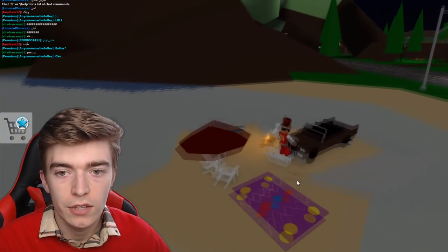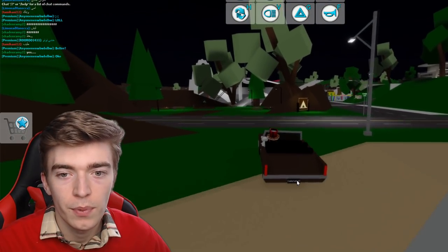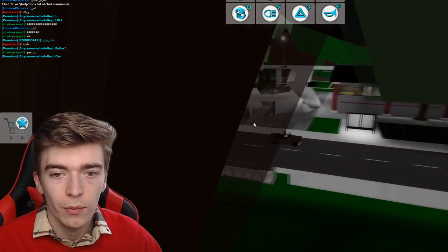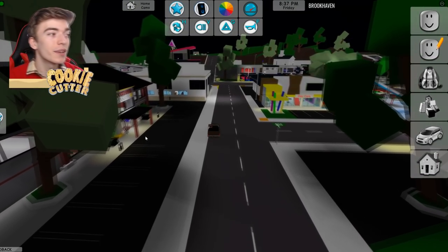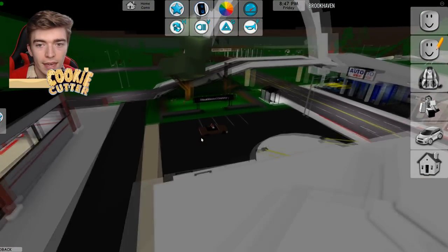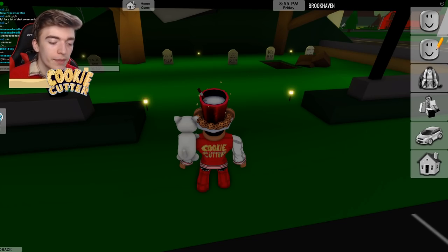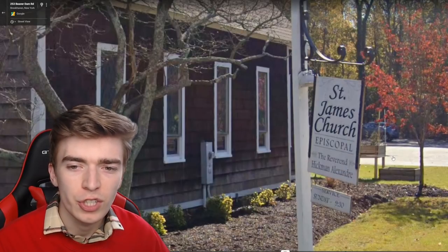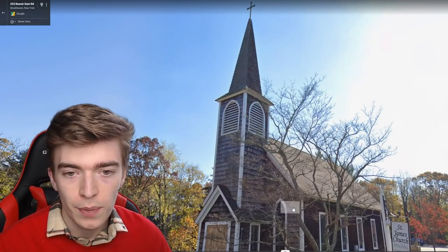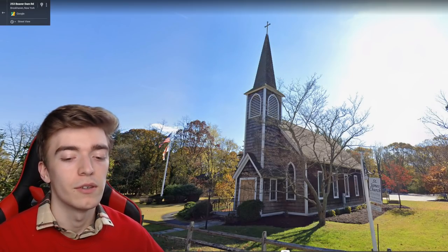Next we're going to head on over to the Brookhaven church or Brookhaven cemetery, whichever you want to call it, and see what this is like. This one might be a bit creepy or sad for some people. There isn't like a church for it — it is literally just the cemetery, and there is just a sign of RIPs. The real one is a really pretty looking church, by the way. It's very nice. Brookhaven, add this to the game — we all want a church. Go for it!